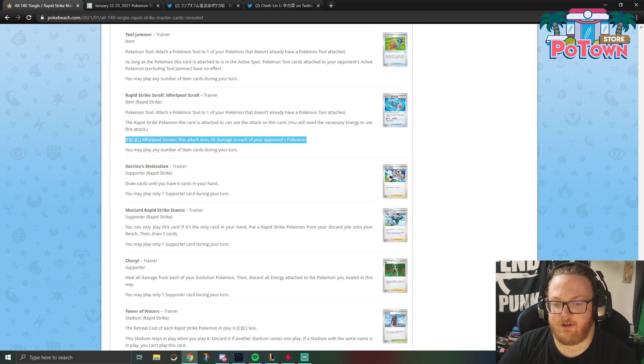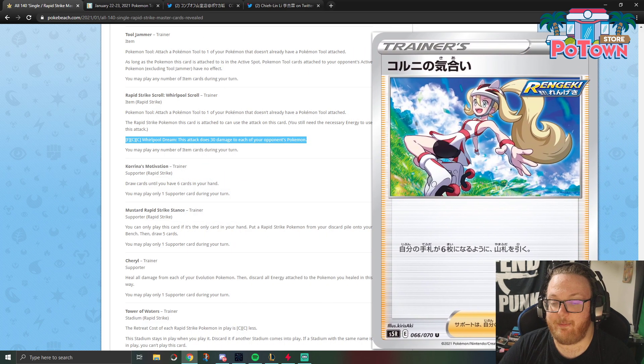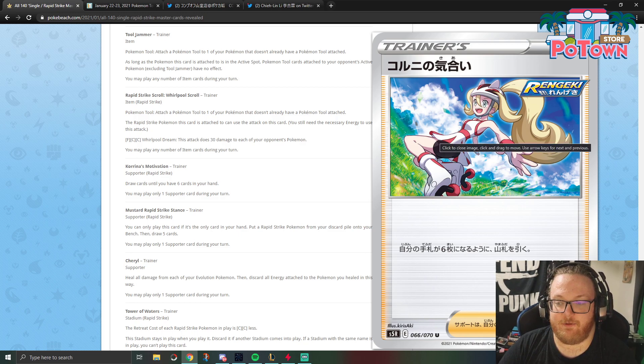Corinna's Motivation — draw cards until you have six cards in your hand. Why would you play this over Professor's Research? Well, it's a Rapid Strike card, which means Octillery can search you out your supporter for the turn. So it's solid for that reason, just worse than Professor's Research overall.